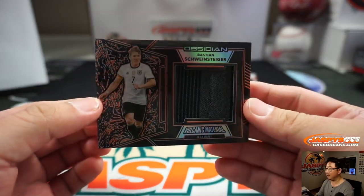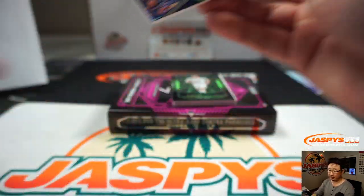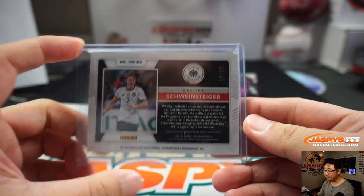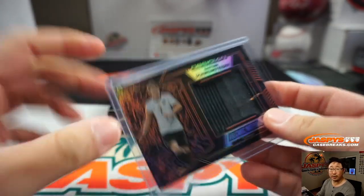We've got Bastian Schweinsteiger, volcanic material for Germany. And that is 12 out of 50. John McCall with number two.